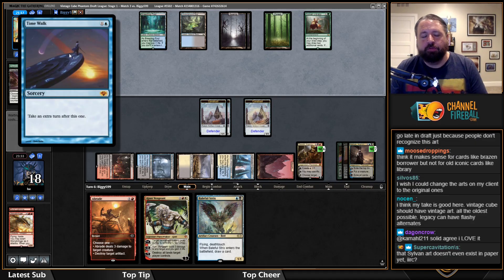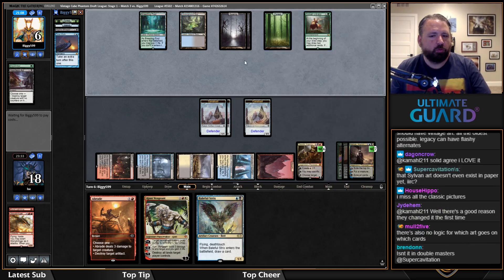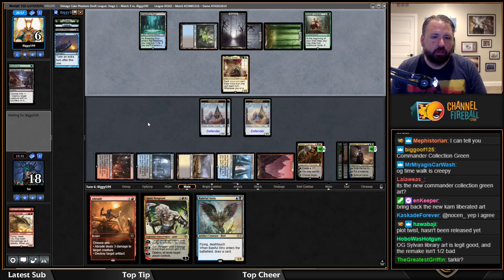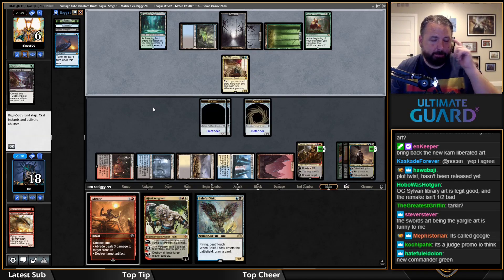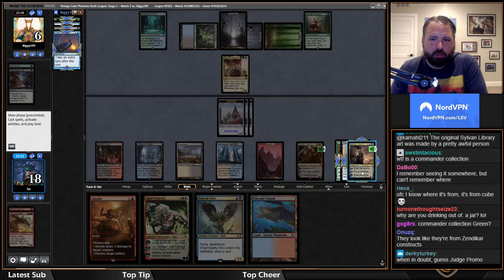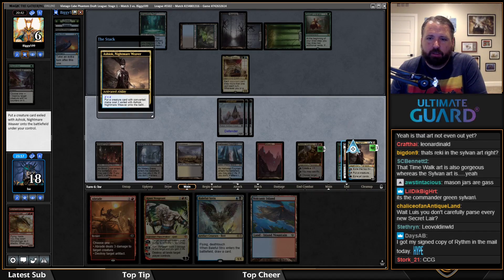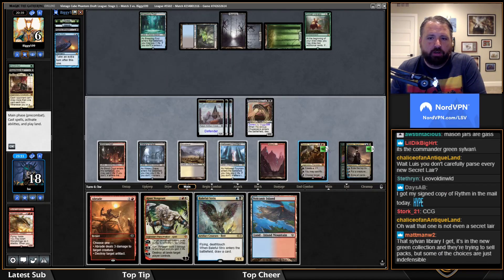I kicked off the cube season saying 'dear lord why this art' — yes. I would generally prefer original art. Even non-original like Time Walk — everyone knows that art by now. But I could not tell you where the Sylvan Library alternate art is from. They look like a soul-tied value deck and Leovold definitely seems to back that up. I think I'm probably just going to Chupacabra the Leovold — it gets value from Ashiok no matter what.